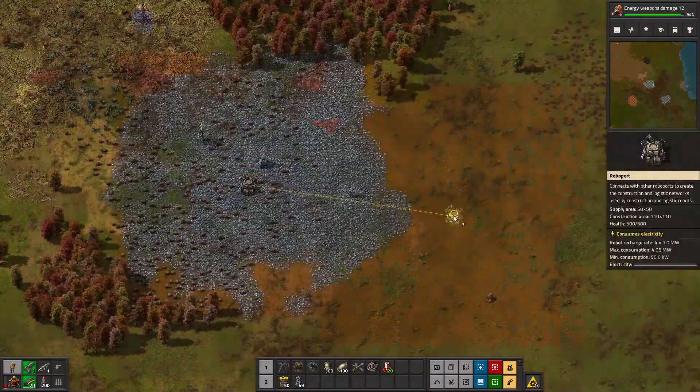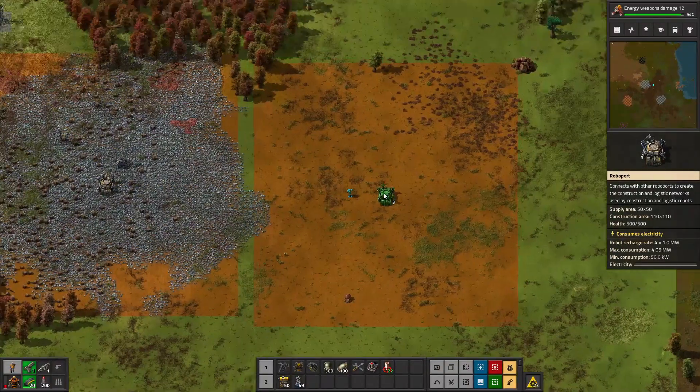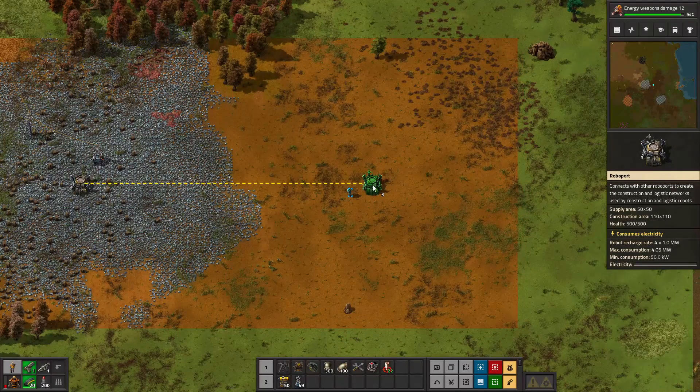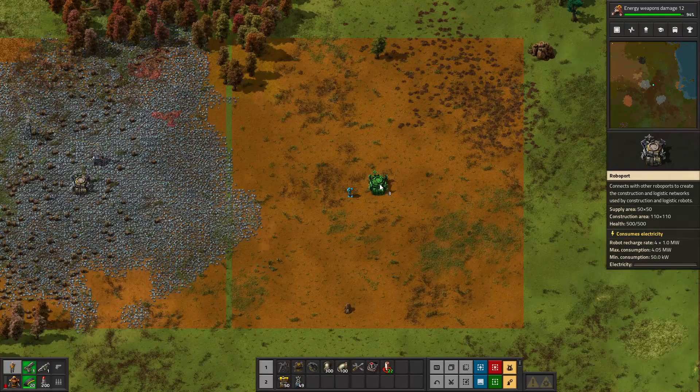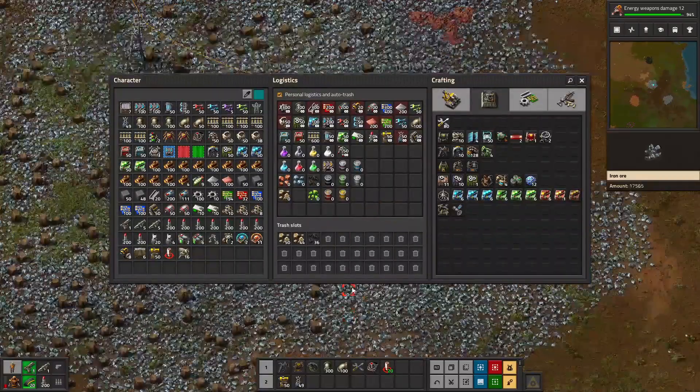If you want your robots to be connected so they can move from one section to another from a different roboport, these orange squares have to be connected — they are considered part of the same logistics network. If they are not connected, they are not in the same logistics network. We'll showcase that here in a bit.